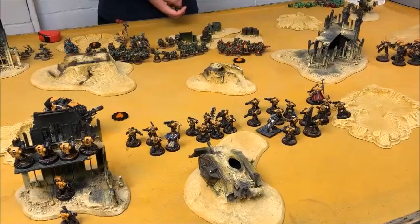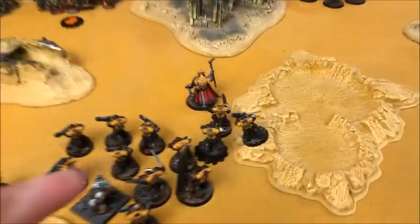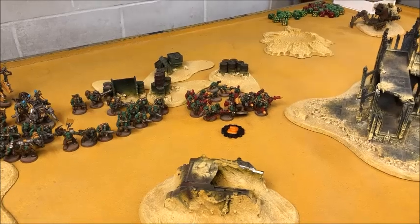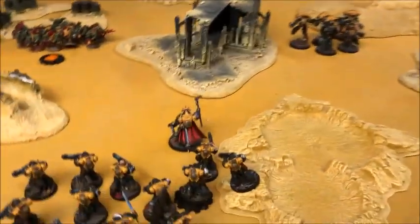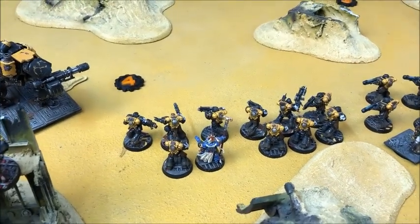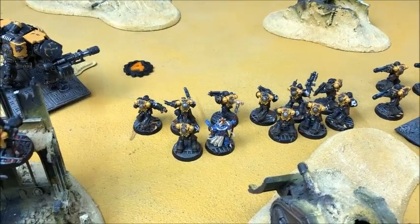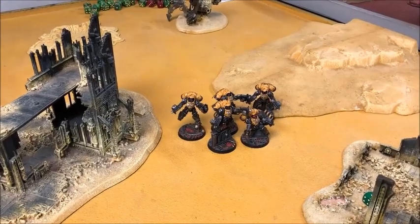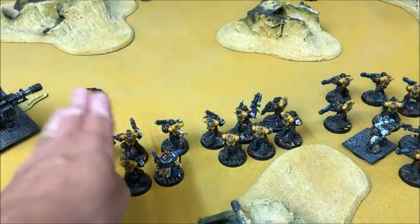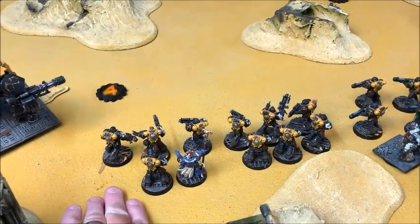Space Marine Turn 2 started with some objective movement — one came back into my deployment zone, one went forward making it harder for the Dreadnought to reach, one shot across to his side, and one stayed put. The key movement was pulling the Inceptors out of combat. The Hellblasters and Captain stepped up, and as Ultramarine successors they count as standing still even if they move for Bolter Discipline. Inceptors and Storm Talon pushed further down the flank. In the psychic phase I cast Might of Heroes on the Captain but failed to cast Smite.